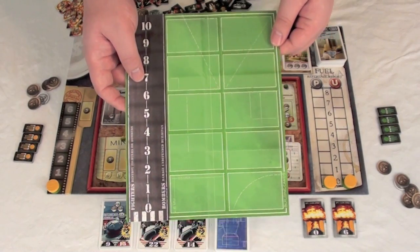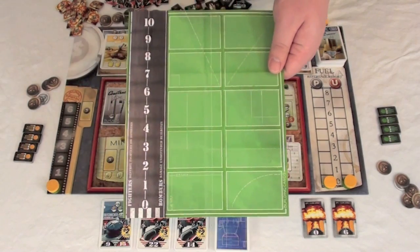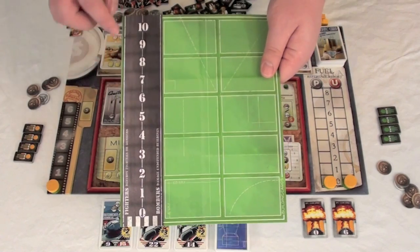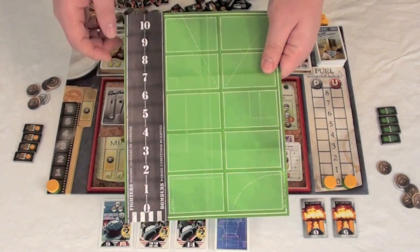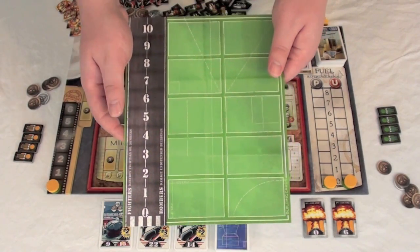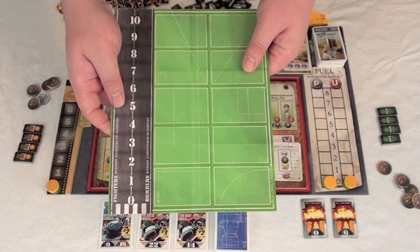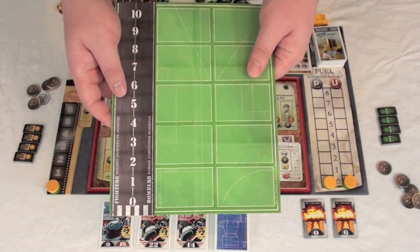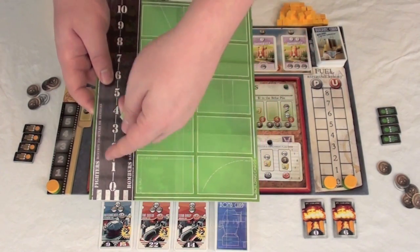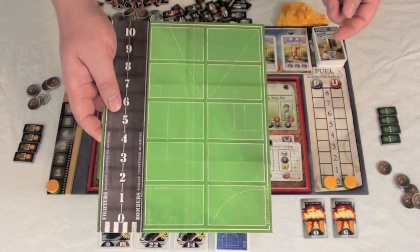I'm only going to show the player board now and won't have it out for the rest of the review. There are card-shaped spots for each player's buildings that they'll build over the course of the game. Along the side, there are two tracks — one for bombers and one for fighters — types of planes used to attack opponents and prevent being attacked. You start with one of each, tracked by fighter and bomber markers.